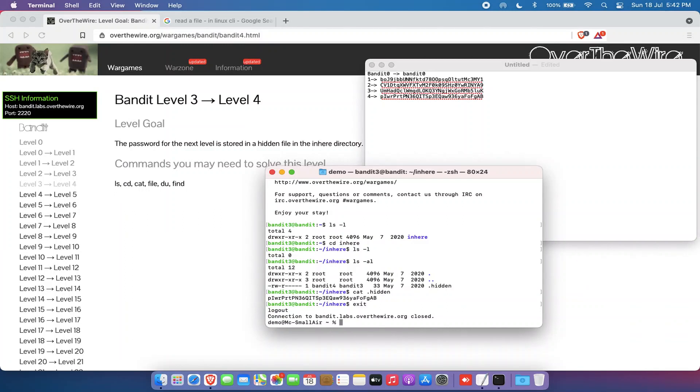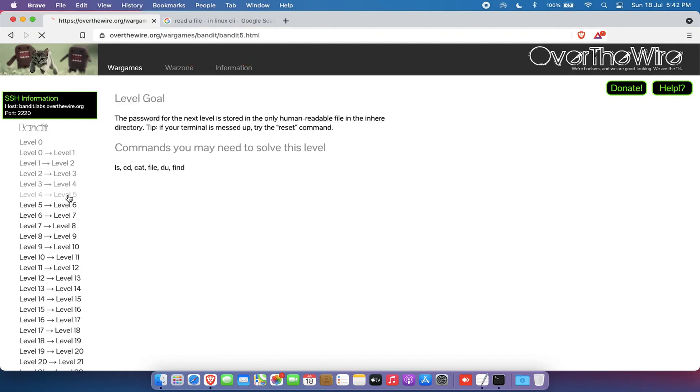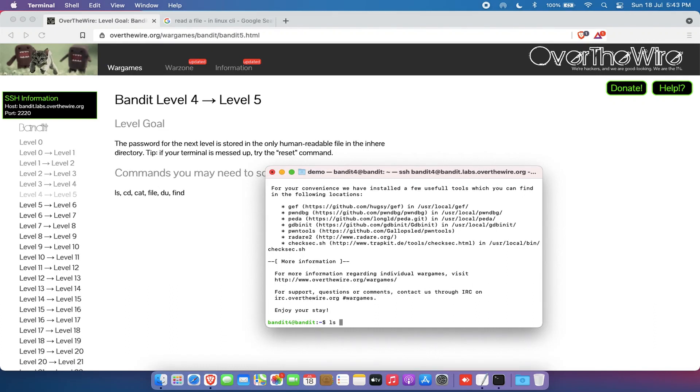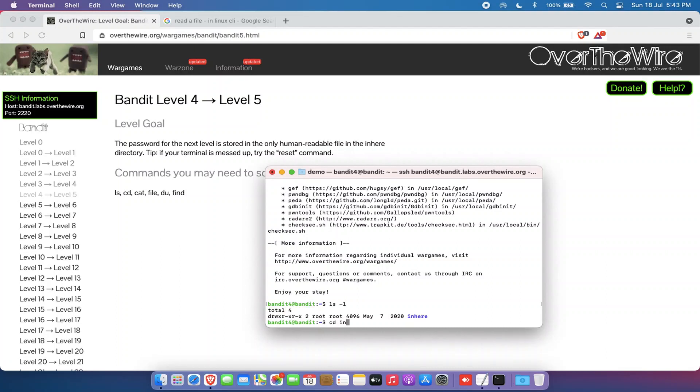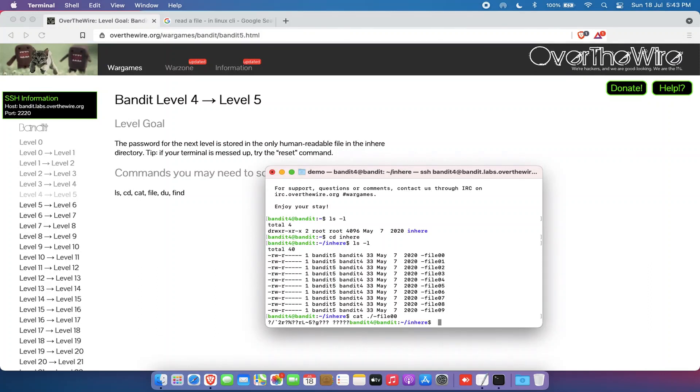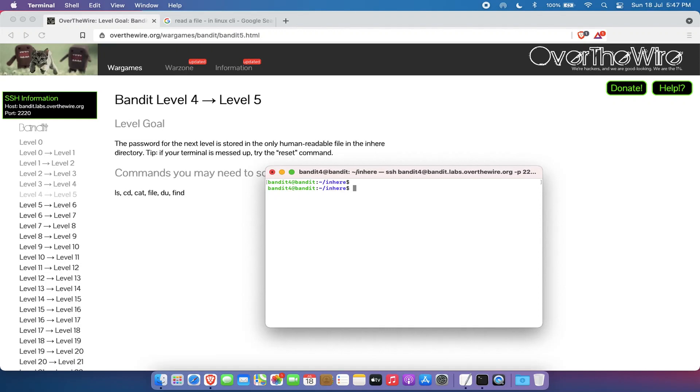We're in bandit4 now. The instructions say the password for the next level is stored in the only human-readable file in the inhere directory. Tip: if your terminal is messed up, try the reset command. Listing shows the inhere directory, and inside there are multiple files. Trying to cat file00 with dot-slash gives unreadable output. Rather than going through each file manually, let's write a simple bash script to iterate through them all.